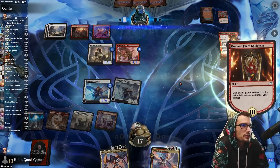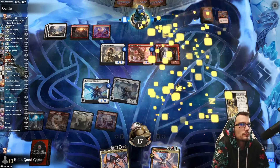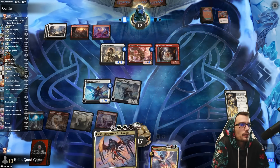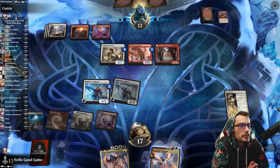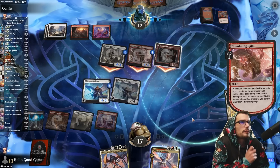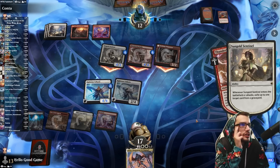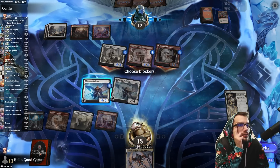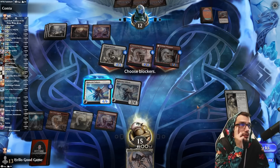Looking for our first white or black source here. Would almost be better to play a creature for far more life. White or black land off the top would be ideal — 10 life gained. This might be really bad — we're taking three, down to 14. They exile our Ignition with the Sentinel, which is good for them.